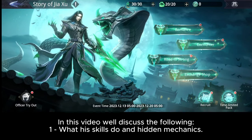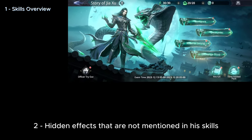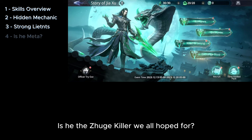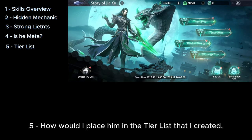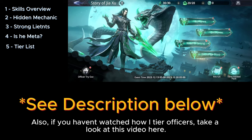In this video we'll discuss the following: what his skills do and hidden mechanics; hidden effects that are not mentioned in his skills; strong lieutenants to pair up with him; how strong he is during the Juge meta and whether he's the Juge killer we all hoped for; and how I would place him in the tier list that I created. Also, if you haven't watched how I tier officers, take a look at that video.